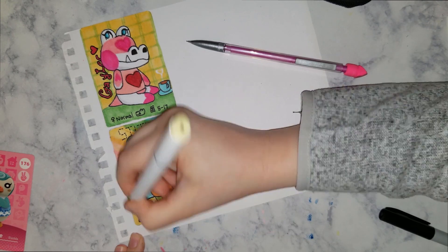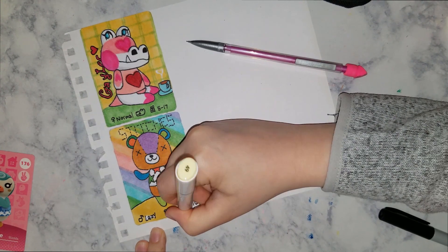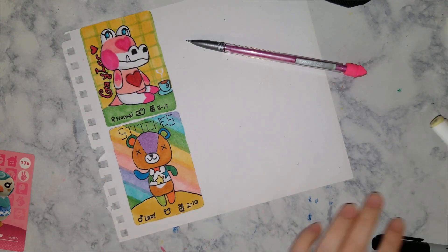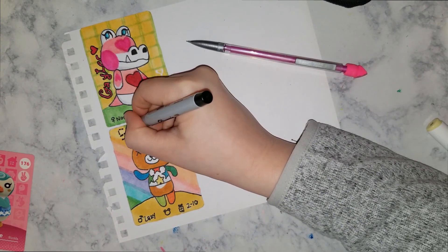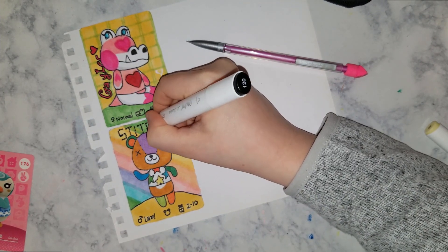If you do decide to make these amiibo cards for yourself, please keep in mind that not all NFC tags will work. The official NFC tag type that you need is called N-Tag 215 — those are the ones that are compatible with amiibo. So N-Tag 215 is the one you'll need; you can't just order any NFC tag type. That is just a little tip so you don't waste your money on something that will not work.